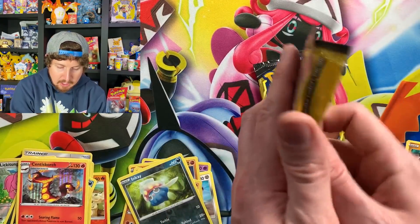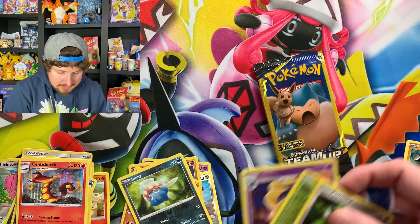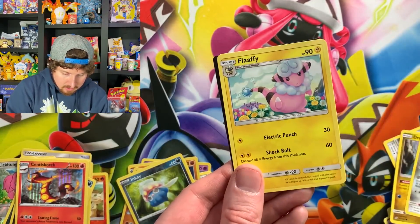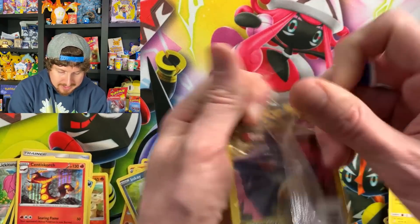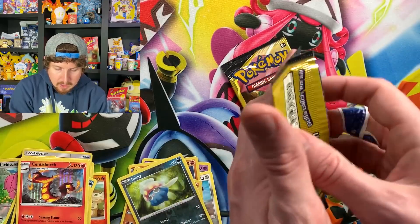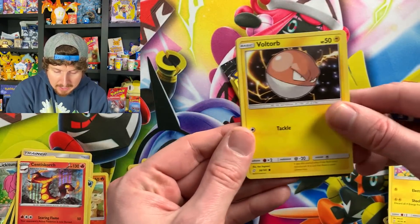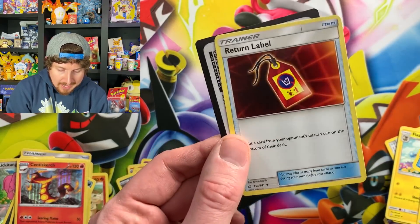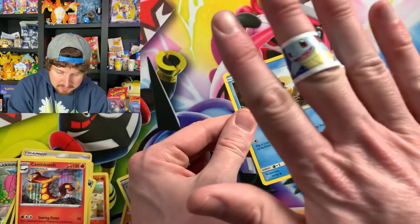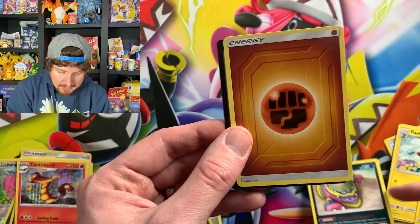We got Team Up — two packs of Team Up. I want to see some Pikachu and Zekrom, or Eevee and Snorlax. An Eevee and Snorlax Rainbow Rare would be nice. We have Dratini and a Flappy. Next pack — Gengar and Mimikyu! There is an alternate art of Gengar and Mimikyu inside the set that might be one of the best tag team artworks ever released — absolutely beautiful. And a Squirtle — Squirtle Squad! I did something to my finger on the way back from Family Dollar. Alolan Muk for our rare, and an energy.